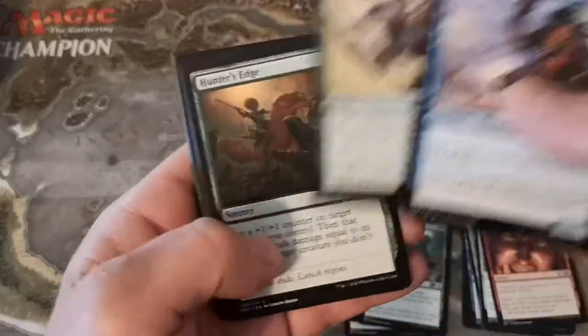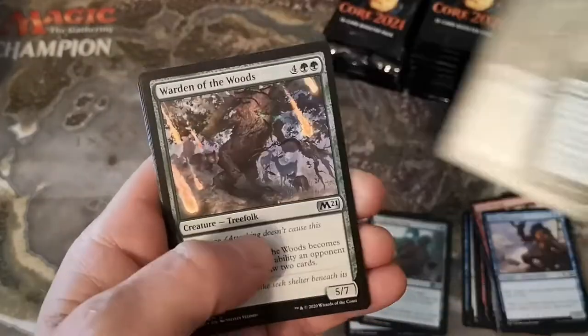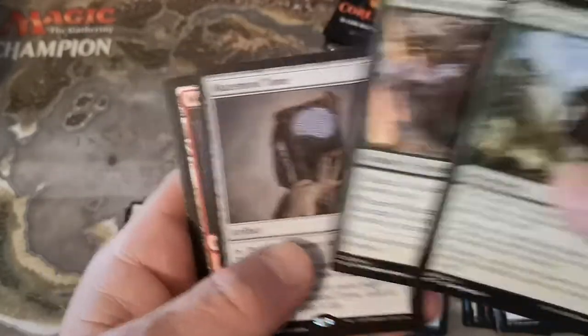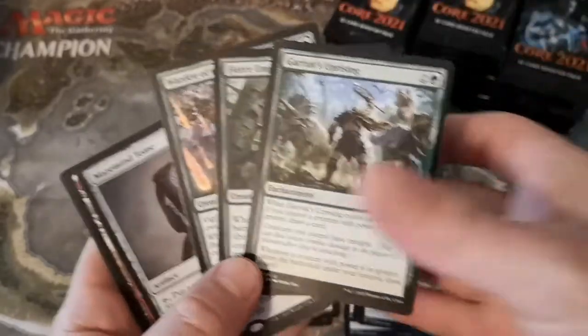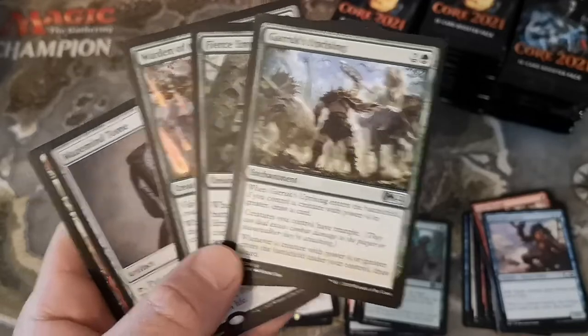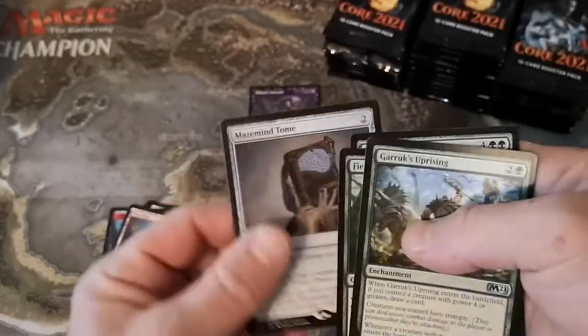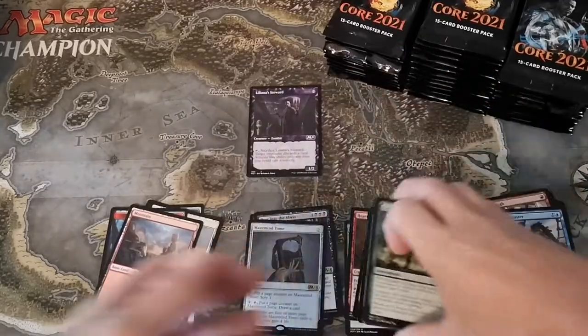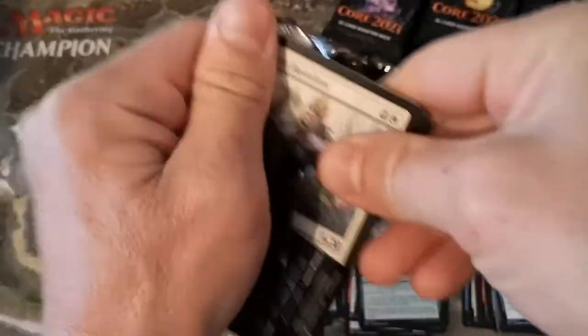What do we got - Garruk's Uprising, Fierce Empath, Warden of the Woods. Did you realize that's three green on commons in a row? That is really unusual. And the rare is another swing and a miss - Mastermind's Tome. That's three misses so far. We're gonna get some momentum here, boys.